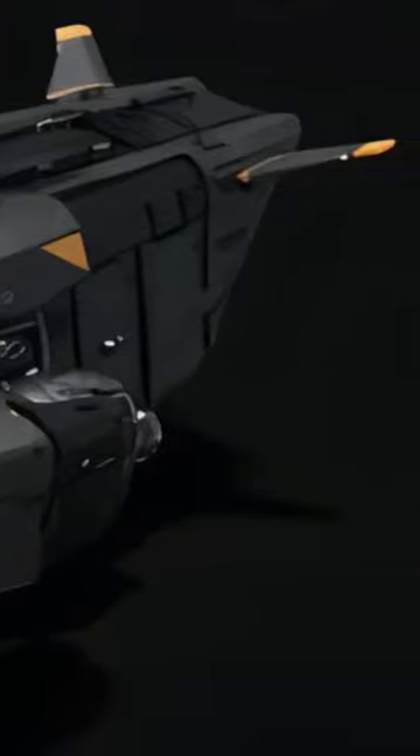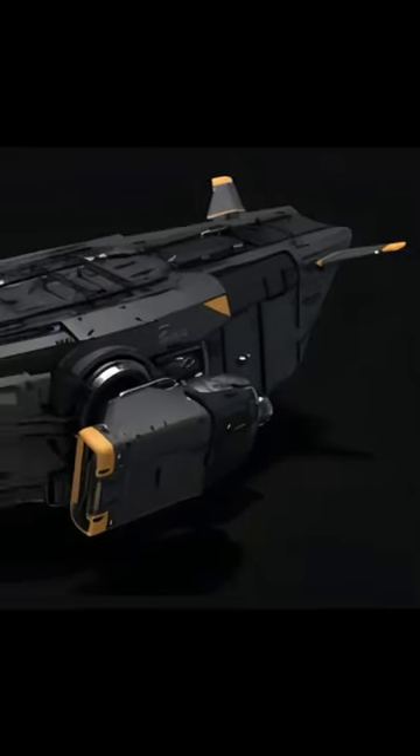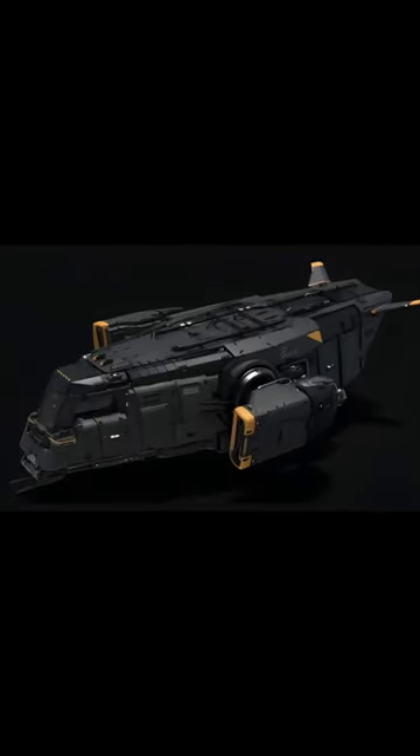It has a max crew of one, a speed of 250 meters a second, and a cargo of two SCU. It also has a weapon locker, a bed, a personal locker, a suit locker, and a food machine.